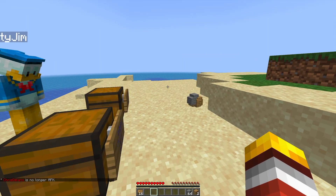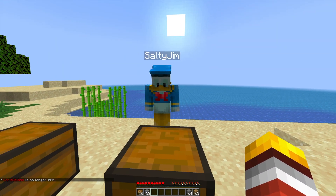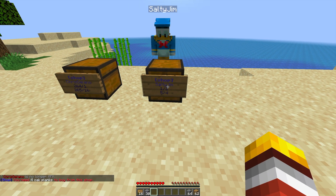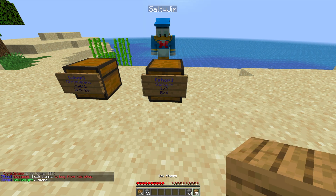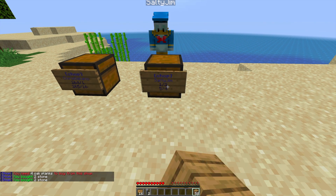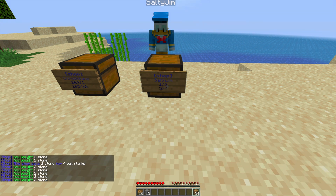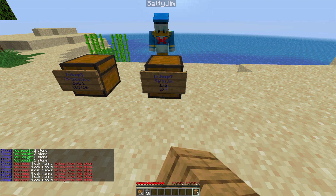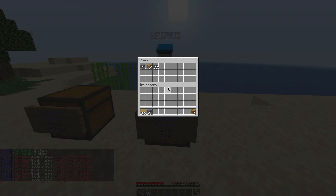Now that I'm on my other account, we can attempt to use the shop. At the moment there aren't any items inside it, so we can refill it. We need four planks for this shop and we will buy two stone. Let's put all the stone back in and then spam right click on the shop to buy loads of stone for four planks each.